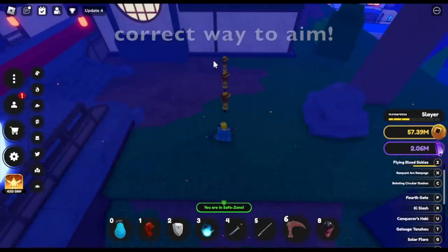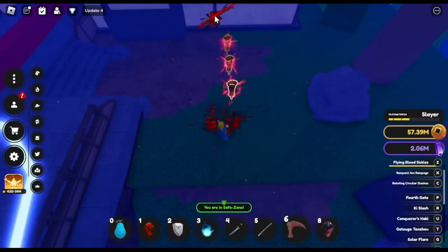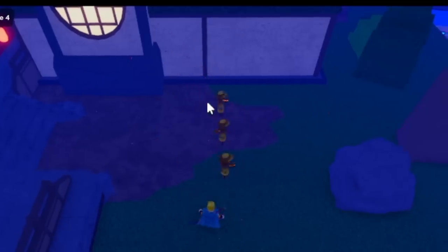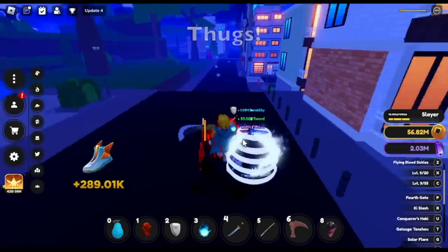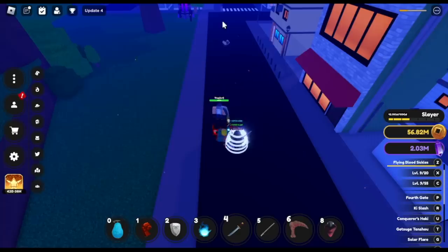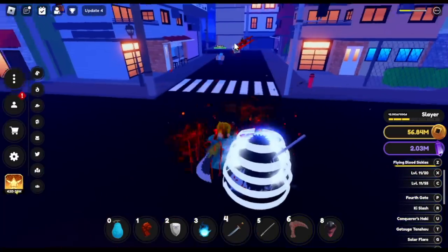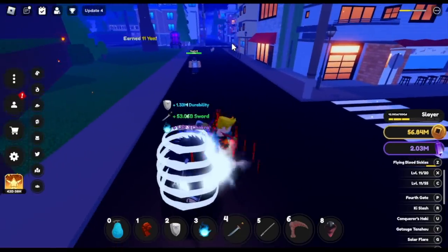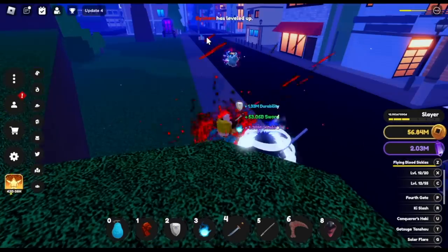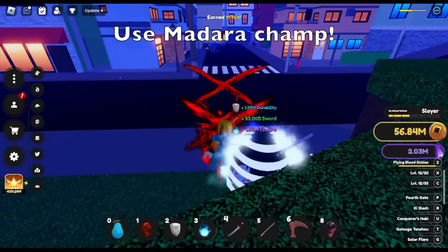So what is the correct way? The correct way is to aim far - make sure that the blades of your skill will go through your enemy. Like this one - see that? I was able to hit all of them. Why are we showing this? Because we're gonna grind masteries and this will make grinding a lot faster. Let's try the thugs here - if your aim is incorrect, you will only attack once. This is the correct way - two died. You can also use Madara Champ for faster cooldown.